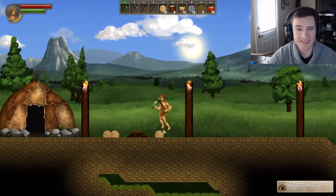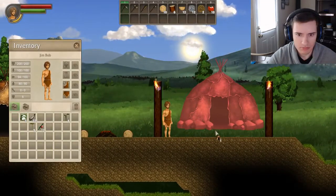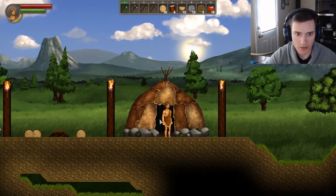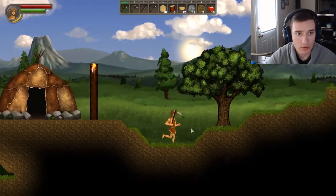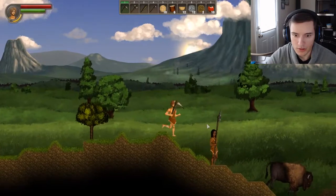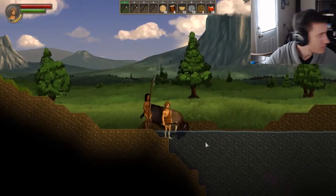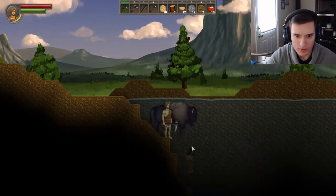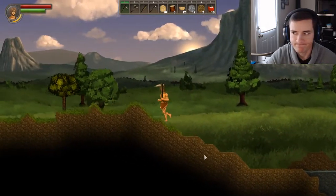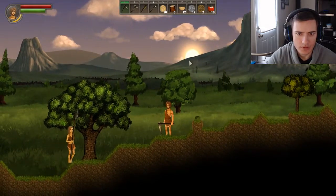Tribal hut — I can break these down. I mean, I can't go in it or anything. Do you talk? Nope, nobody wants to talk to me. I don't understand, but they're all willing to just walk underwater — because that makes sense.